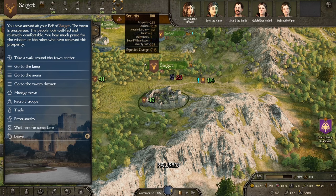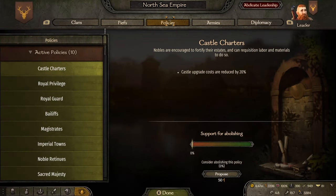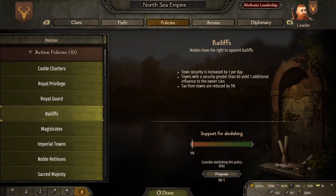Now let's turn our attention to security. Having a high security is so important — we've already mentioned that it impacts your loyalty, but it impacts more than just that too. None more than your garrison: having a high garrison and a ton of troops protecting your towns is going to mean you have a high security. As you can see, we are maxed out on security and the expected change is high as well. However you are capped out at 100, so keep that in mind.